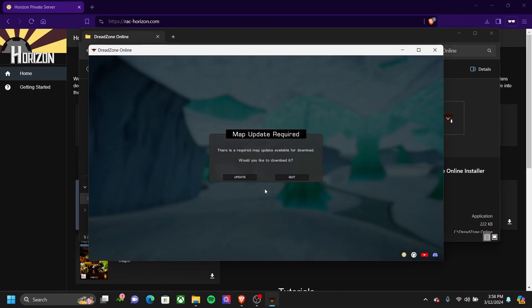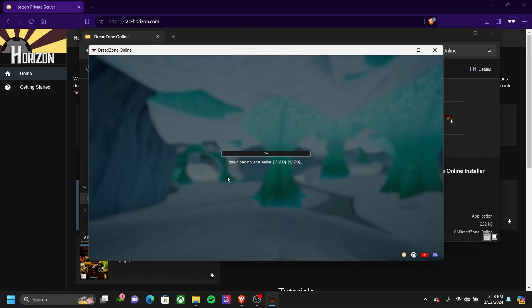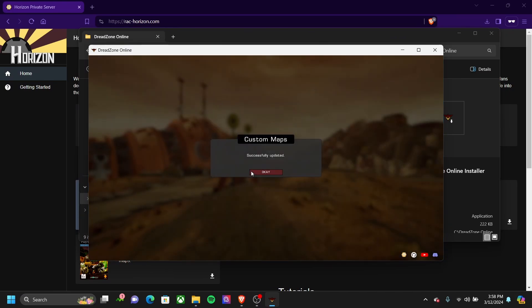Now we're in the application, press Close. This is going to update all the maps, this will take a while. Now that the maps have been updated, press OK.